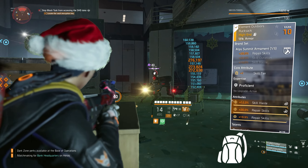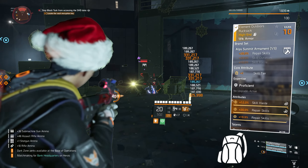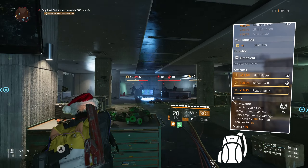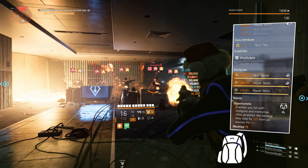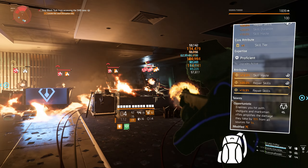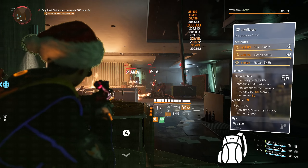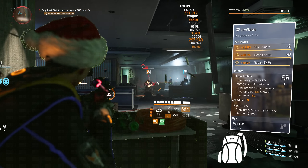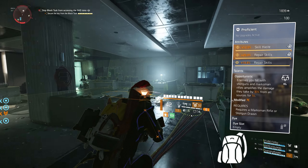The backpack we're using is the Alps Summit Pack — 20% repair skills, skill tier. The attributes are 12% skill haze and 20% repair skills, and the mod is 19.9% repair skills. The talent we're using to help the team is Opportunistic: enemies you hit with shotguns and marks from rifles amplifies the damage they take by 10% from all sources for 5 seconds.